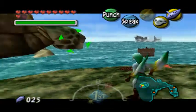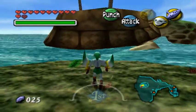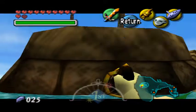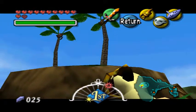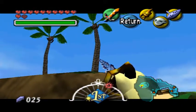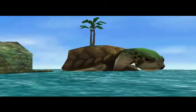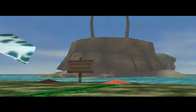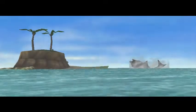So even though the turtle said 'proud Zora warrior,' we actually need to get on his back as Link. We need to do this as Link because we need to grab one of those palm trees on his back with our hookshot. And there's no way back right now, so we have to do this.